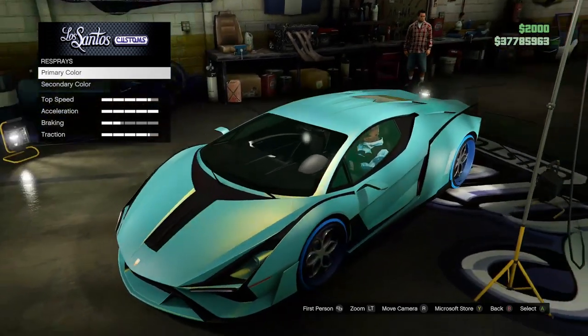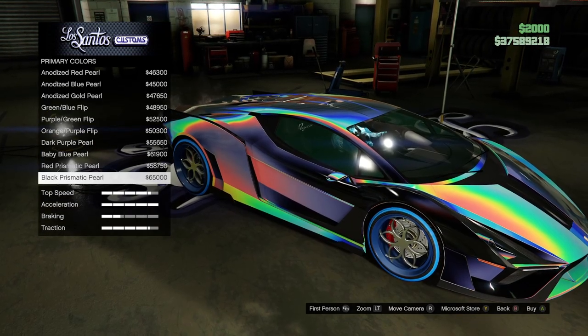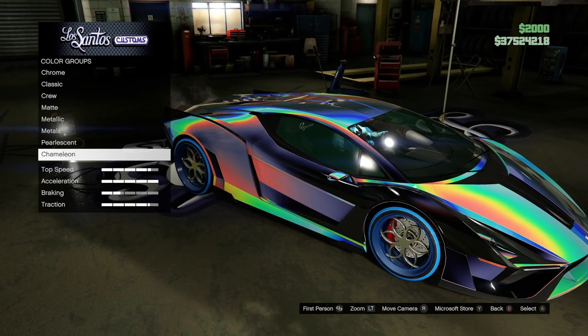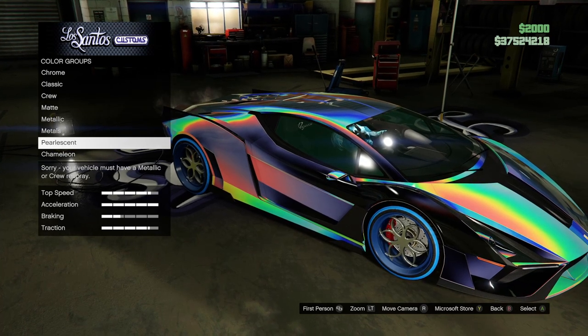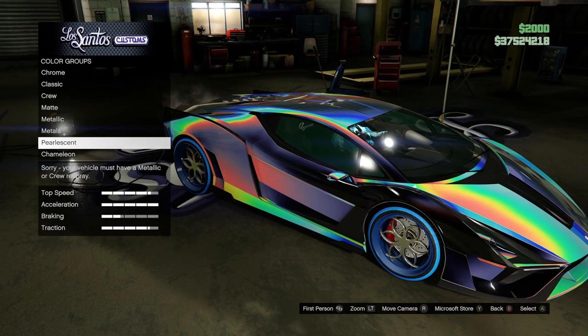The first thing you need to do is go to Los Santos Customs, then go to respray primary color and select the Chameleon paint job. As you can see, you can't add pearlescent to the Chameleon paint jobs, but with this simple glitch you'll be able to add pearlescent.